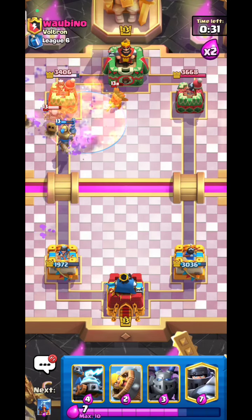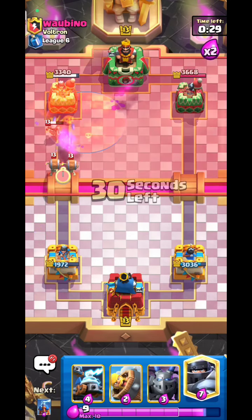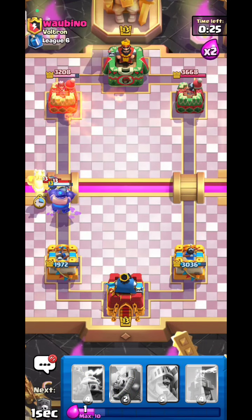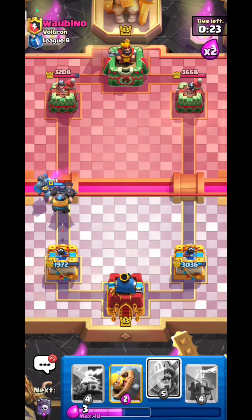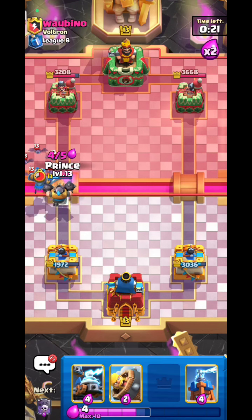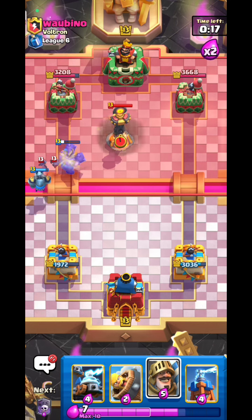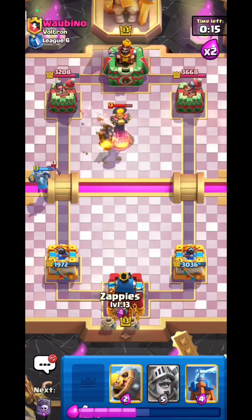The poison filters the dart goblin, I have Mega Knight — good game. He has two mini PEKKAs but they do nothing. Zappies down.